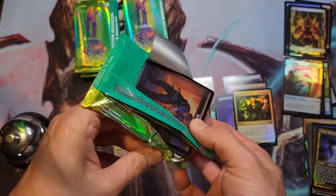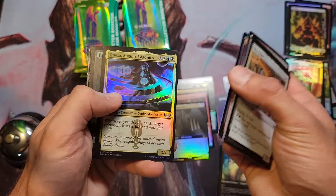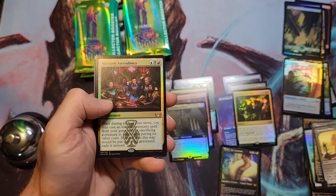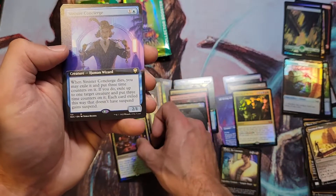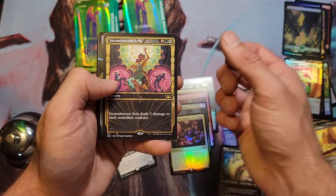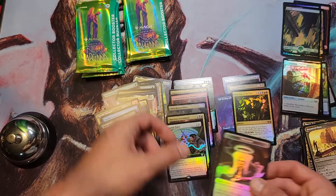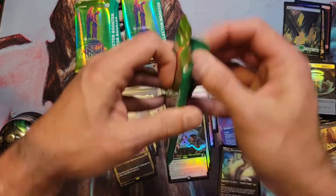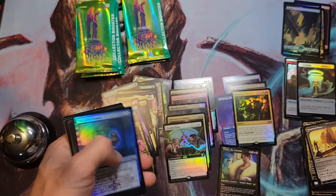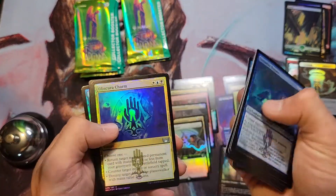This pack feels a bit weird opening it up. Got a Sky Crier, Chrome Cat, a bunch of commons. Maestro's Ascendancy, Sinister Concierge, extended art Shakedown Heavy extended, Incandescent Aria and Tenuous Truce extended art foil — nice. These are not bad pulls. The commander cards — this is the first time they've done them in foil extended art in the packs; they've always just been extended art, which is cool — I like it.